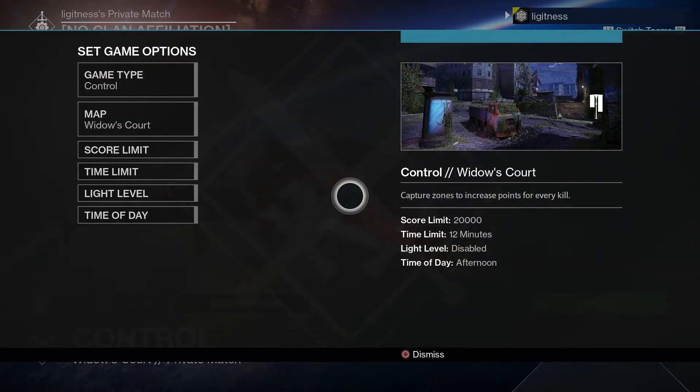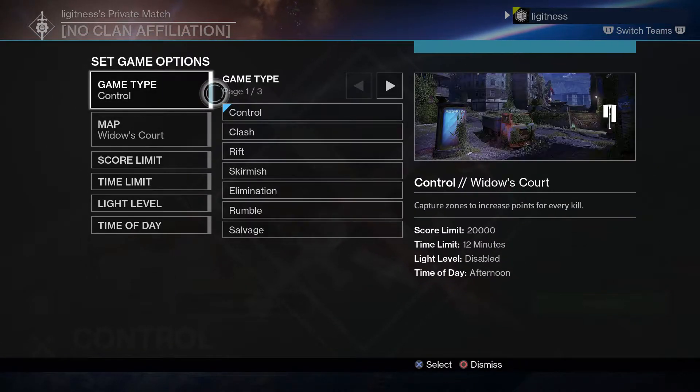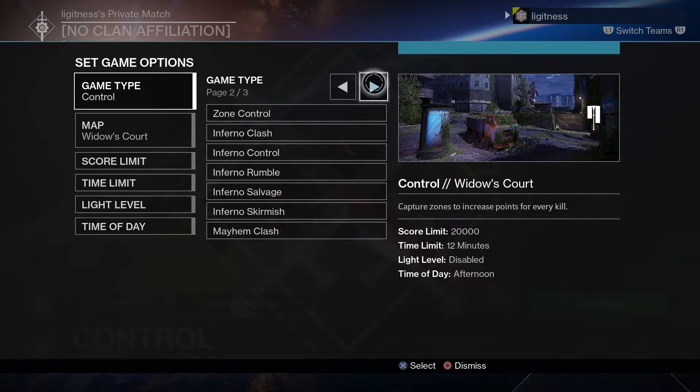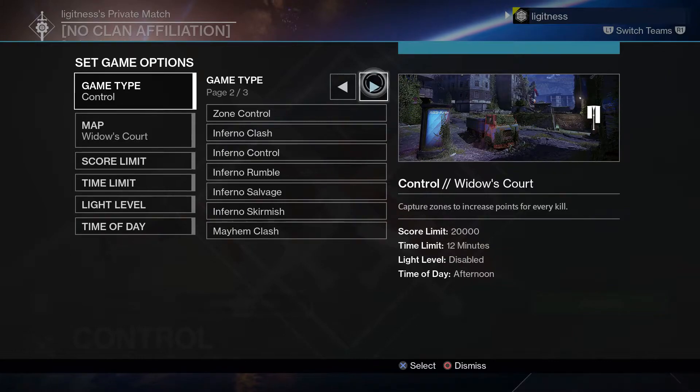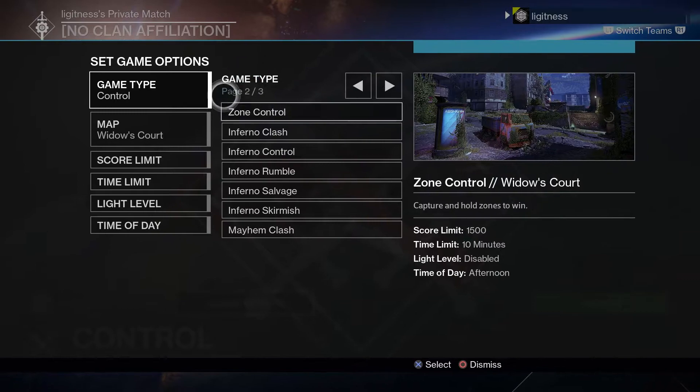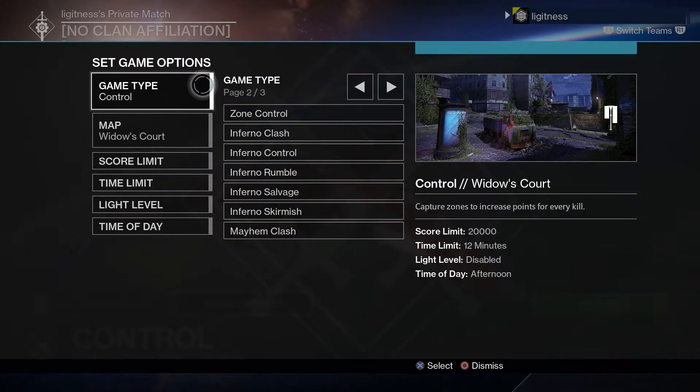We're gonna go straight into the game options, and we will see that we have game type, map, score limit, time limit, light level, and time of day. For game type we have three pages. We've got control, clash, rift, skirmish, elimination, rumble, salvage, zone control, inferno clash, inferno control, inferno rumble, first light — sorry — Mayhem Clash, Mayhem Rumble. There are so many game modes, you could do literally anything you want.